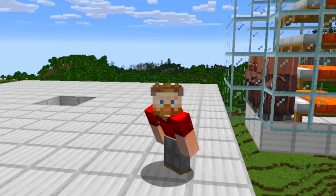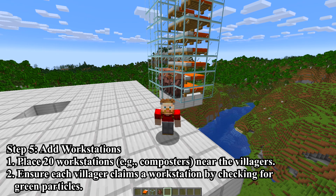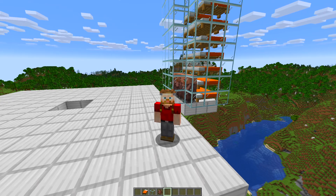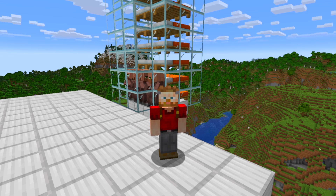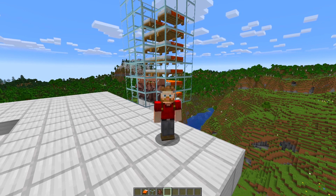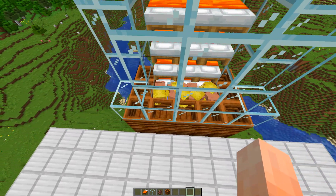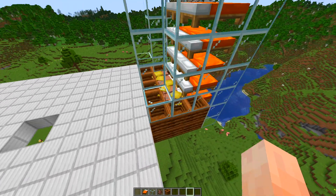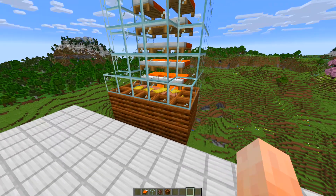Step 5: Add workstations. Place 20 workstations, e.g. composters, near the villagers, and ensure each villager claims a workstation by checking for green particles. In Java, villagers can't link to workstations or beds unless they can pathfind to them, so linkage is unlikely. Twenty workstations laid out, but quite a few villagers still haven't taken on a trade because they can't reach the workstation. Can't change the 3x3 room setup, so we'll just plow forward.